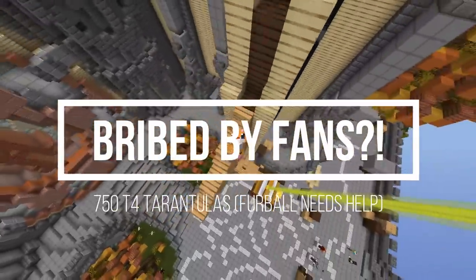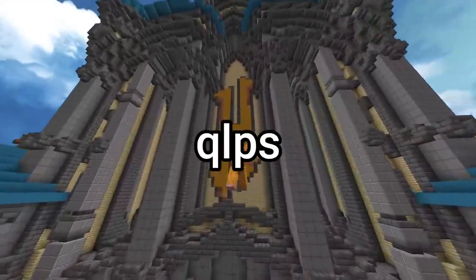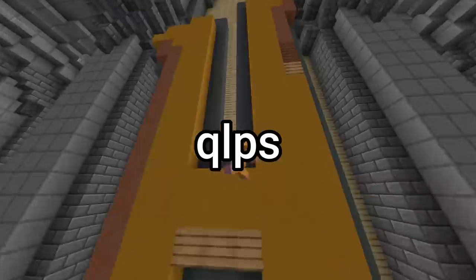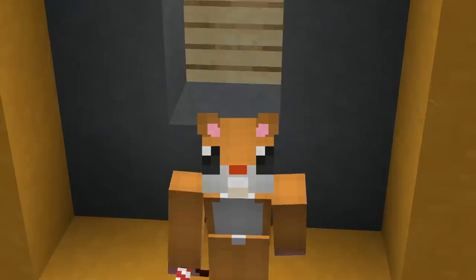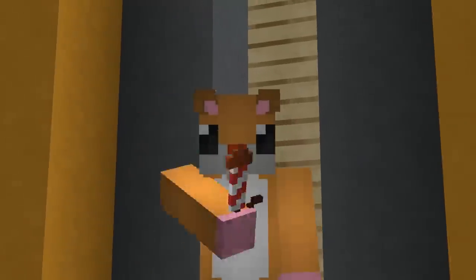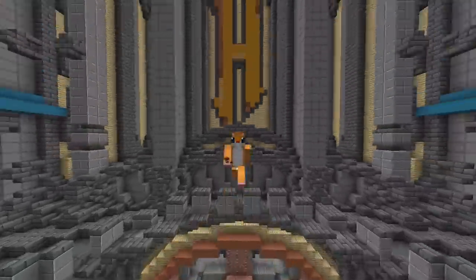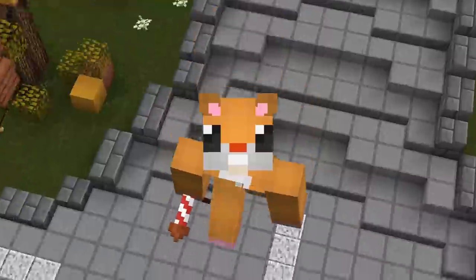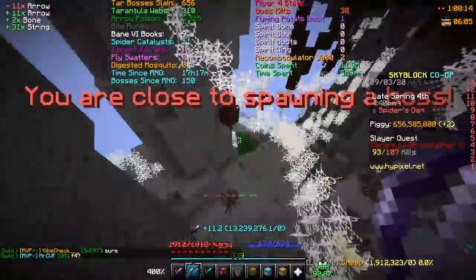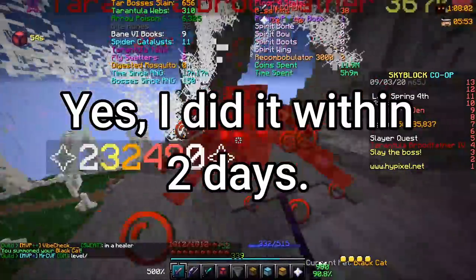In today's video, it is a completely sponsored video by QLPS who gave me 35 million coins at the request of tier 4 tarantulas. Since Furball could not miss out on this money making opportunity, Furball decided to take the coins and trade it for his mental well-being and proceeded to do 750 tier 4 tarantulas in 2 days for this video to be produced as soon as possible.